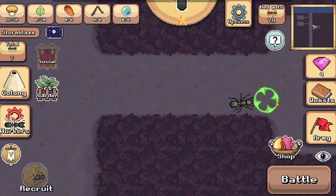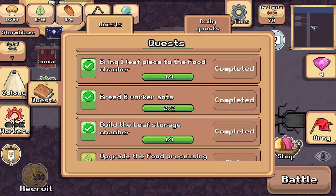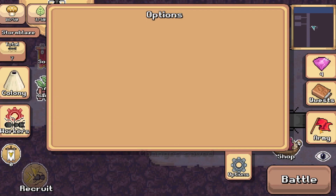In the options menu you have a reset progress button, a Discord button which probably links to the developers' Discord, and you can turn off sound effects, music, and zoom. I turned off music because it was really annoying. There's a 'show completed quests' option which says completed even though I have it off — fix your game, Pocket Ants. There's also a save and exit button and a log out button.